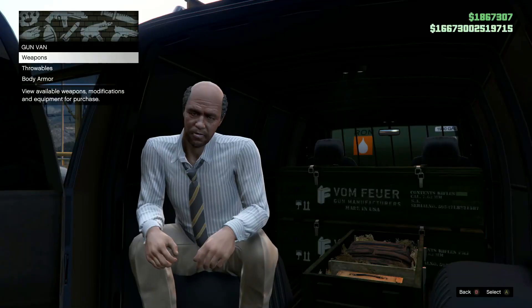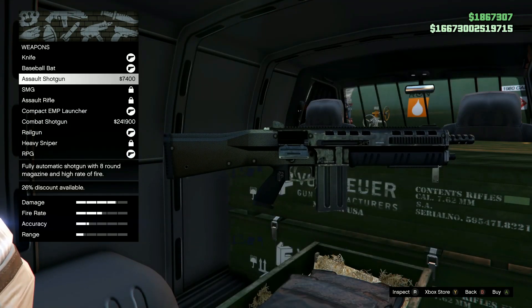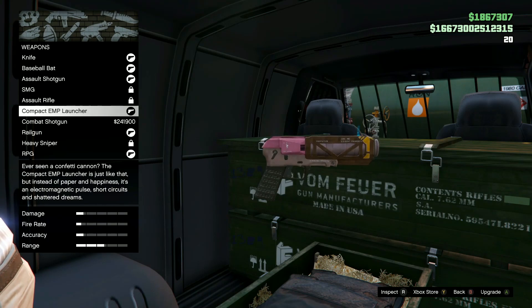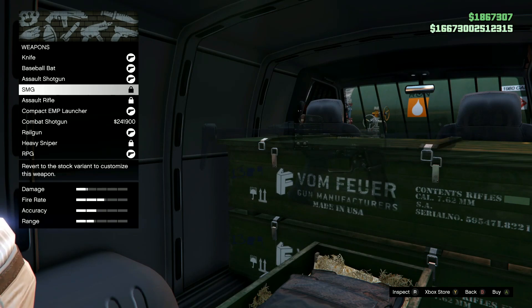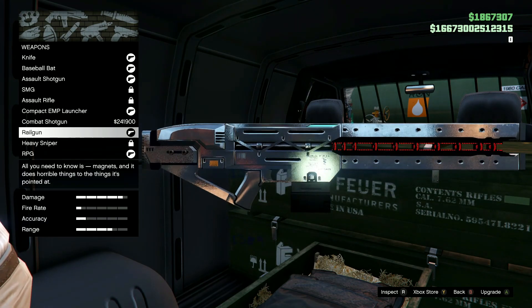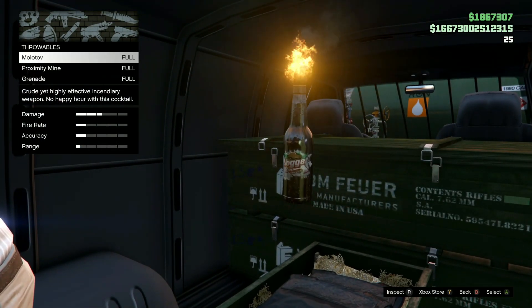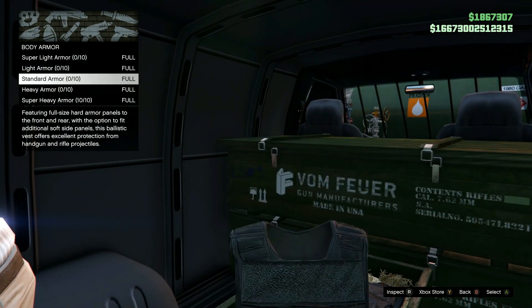Taking a quick look at the full gun van inventory: a knife, a free baseball bat, an assault shotgun, an SMG, an AR, a compact EMP launcher, the combat shotgun, the rail gun, the heavy sniper, and the RPG. For throwables: Molotovs, proximity mines, and grenades. They also have every body armor available.